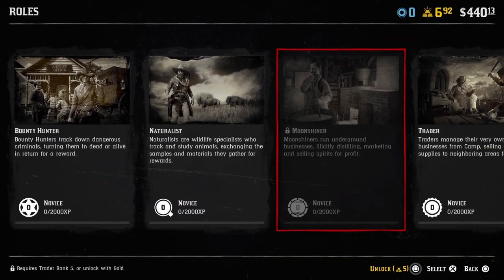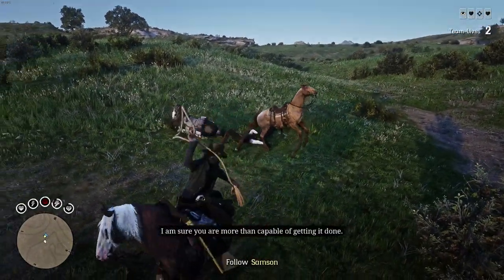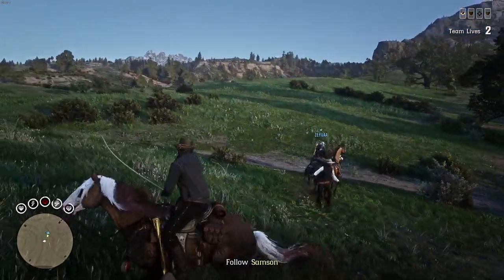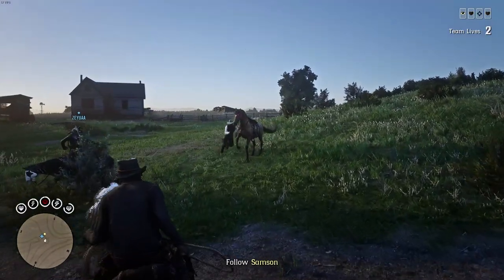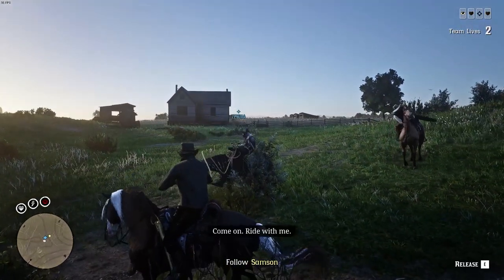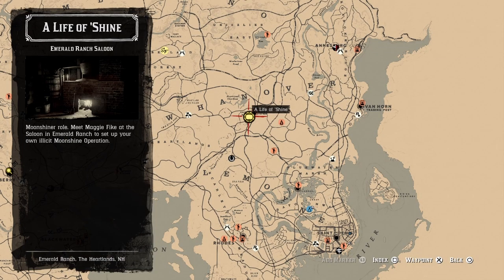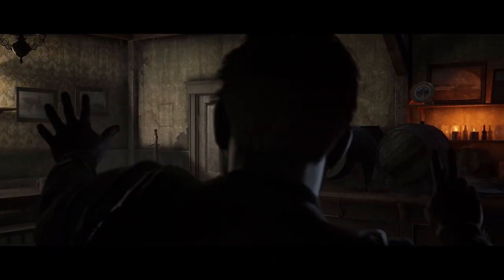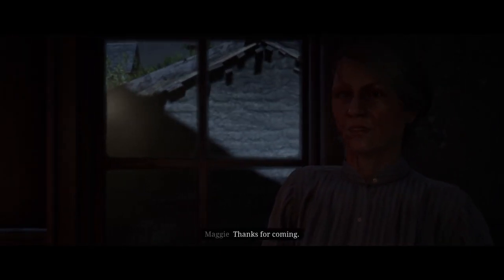Using 5 gold bars to bypass will cost a little more overall since you've invested that gold. To do this, go to Progress in the menu, navigate to the Moonshiner role, and click the option to use 5 gold bars to bypass. Either way, once you reach rank 5 or use the 5 gold bars, a new marker will appear on your map telling you to head over to Emerald Ranch. From there you get a cutscene introducing you to how the moonshine shack works and how the moonshine story begins.